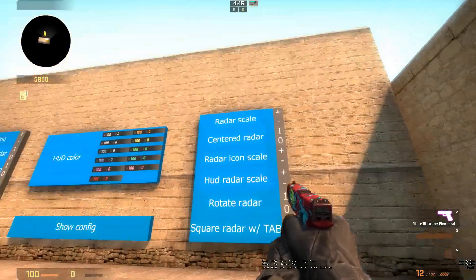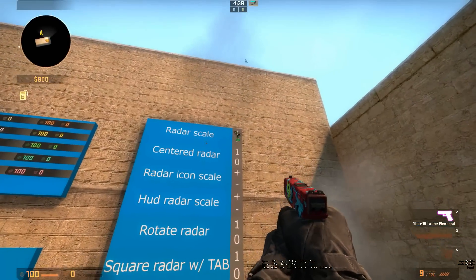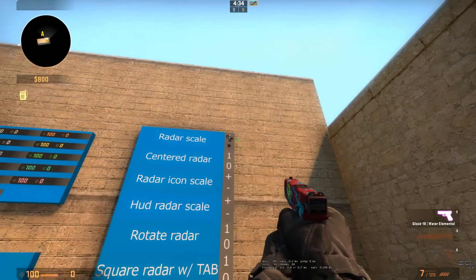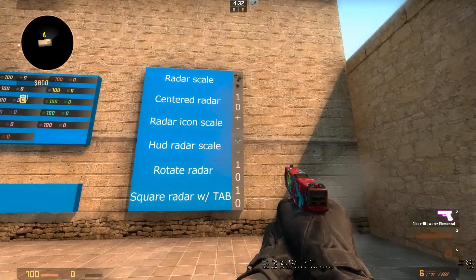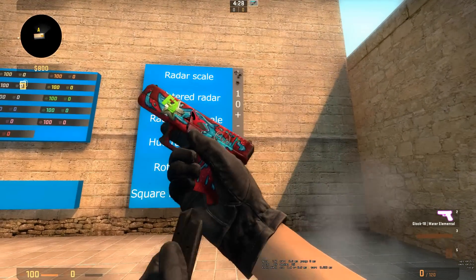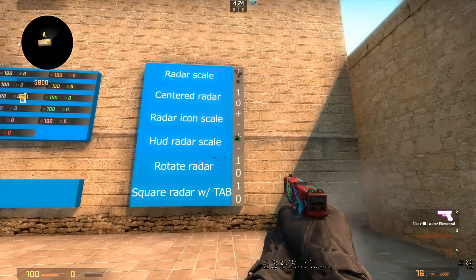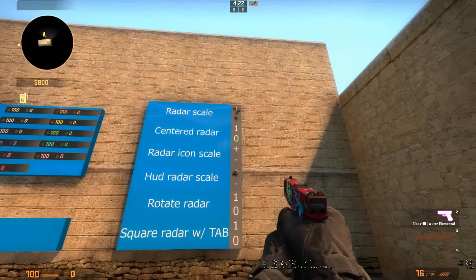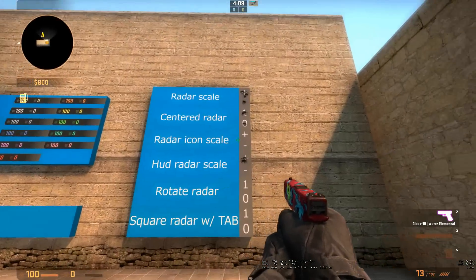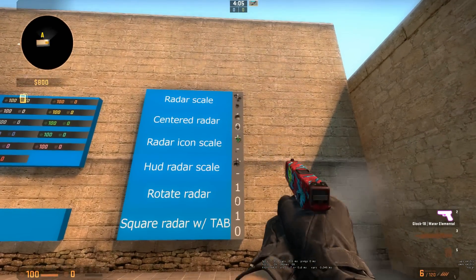Now let's get into the right side, which is radar only. The first one is the same as the left - you change the HUD scale or rather the zoom. You can also change the actual size of the map by pressing this button - it makes your map bigger and smaller. Let's get that back to the original.